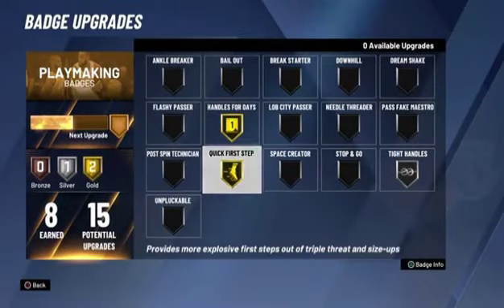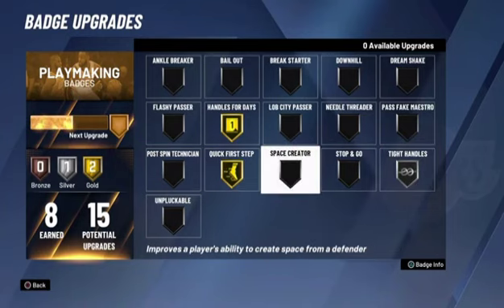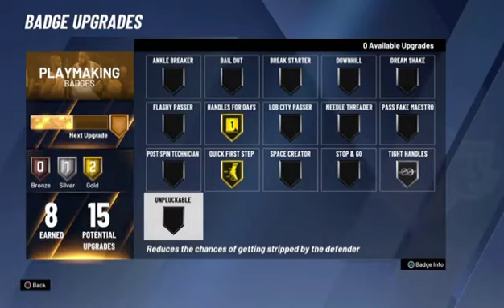Playmaking — I haven't maxed it out yet, but so far I like Quick First Step and Tight Handles. Those both help you when you do step backs and try to get open. As a scoring machine, I know there are other builds you can make to be faster, but I'm not willing to make myself smaller. I'm 6'5", I'm staying 6'5". Quick First Step, Tight Handles, Space Creator for jump shots, and obviously Unpluckable.